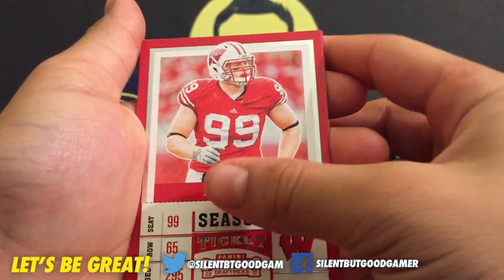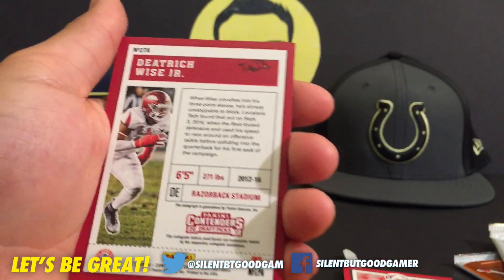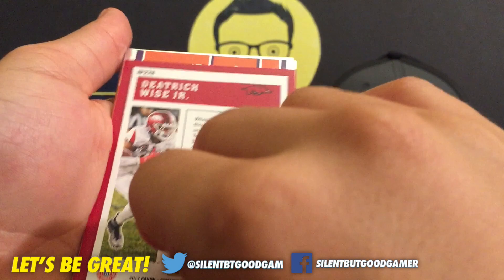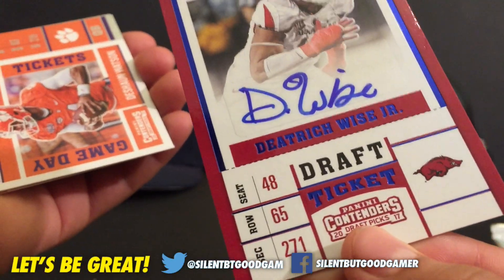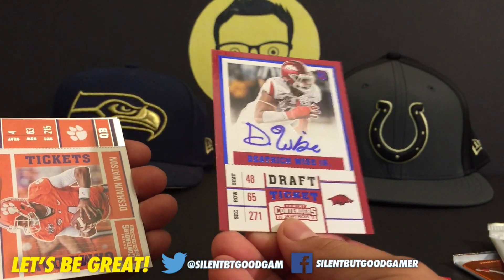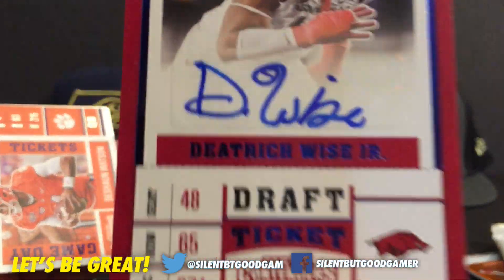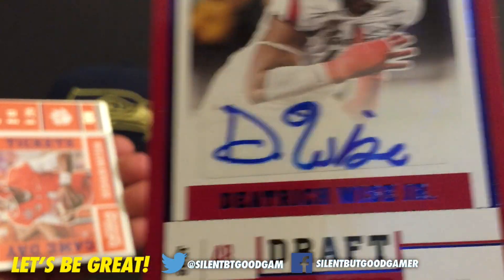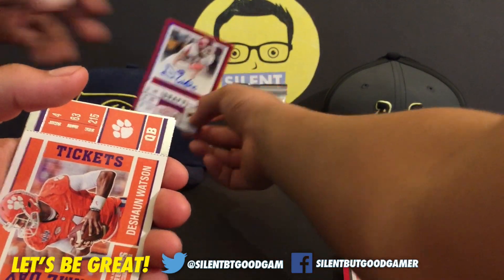JJ Watts. Is that blue foil? That's blue foil too — that's a good one. Blue number obviously. Blue foil. Let's go! His arm was pretty cool. I like the W that he makes — little W with the little circle.